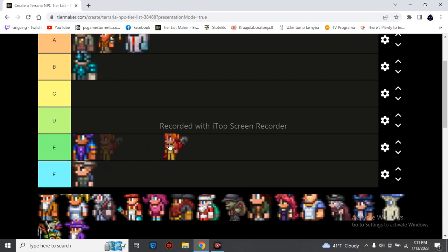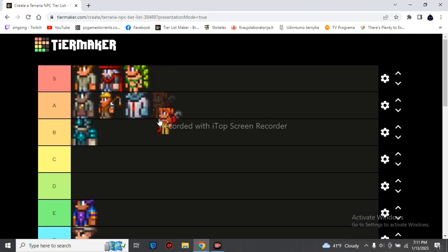The Mechanic is mostly used for activating automatic farms and lock quarters. I'm really not good enough to use automatic farms. She also has pretty good attacks and she likes the Goblin. I never use her a lot.